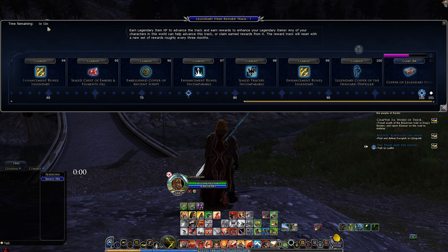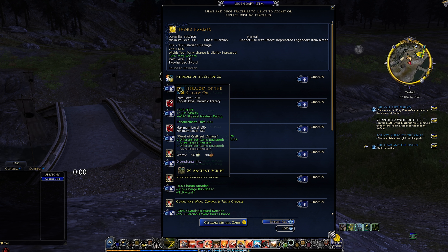Another problem: the expansion released in the middle of a reward track season. People who held off on claiming rewards got an unfair advantage early in a new level cap — gold runes, teal tracery tokens, and gold items that were tuned for the end of the level 140 cap. The time remaining on the old reward track was just one day and twelve hours when the expansion launched, meaning a new season was already about to begin.